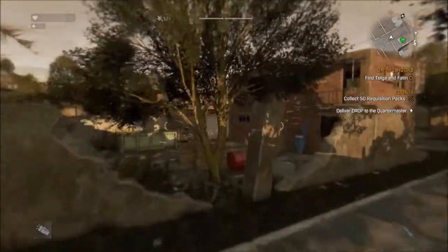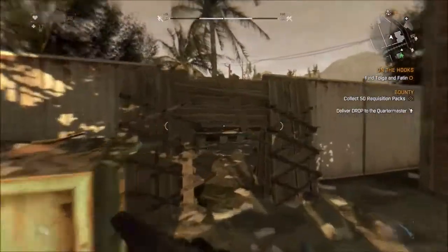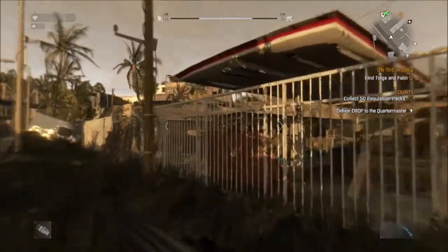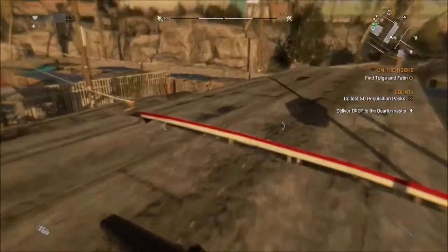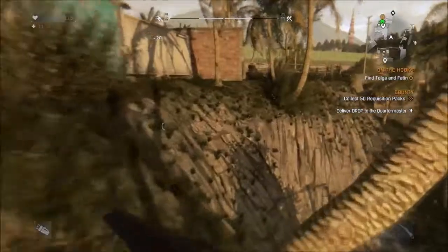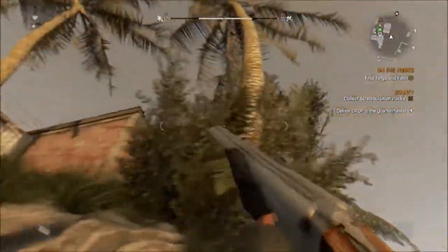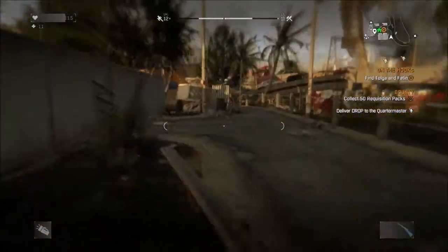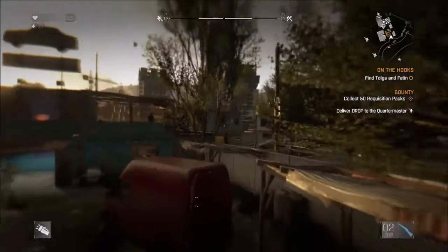Here we go. I think they're just on the other side of this fence. Take the high ground. I didn't want to fall down there. Hopsi-dansi, and we're here.